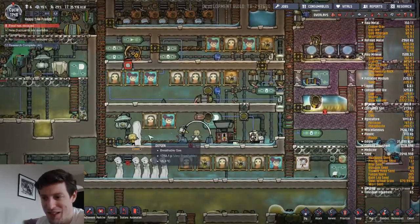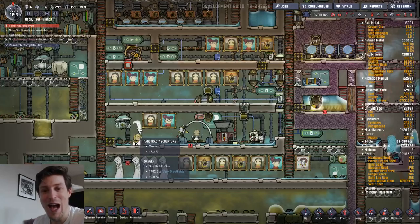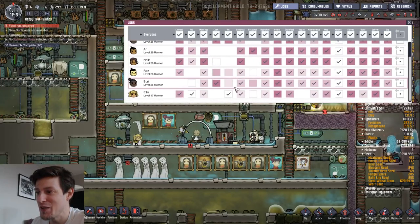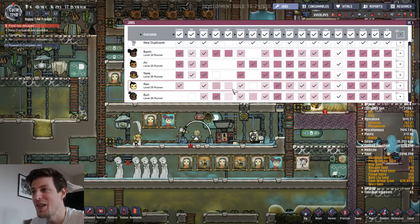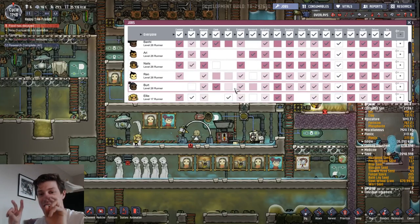Now she's almost finished. And there we go — "abstract" in quotation marks. So if we look at jobs, how did I do this? I put the guy with zero creativity to do it. So if you have zero creativity, you make abstract art.